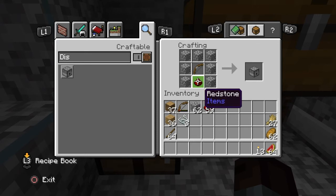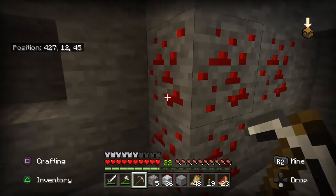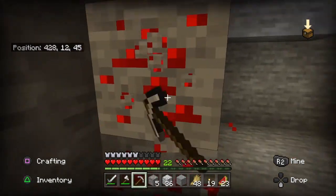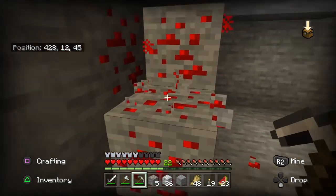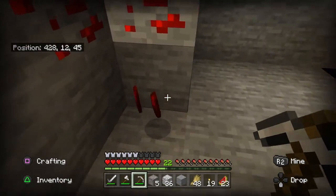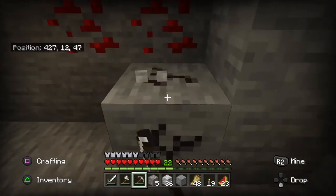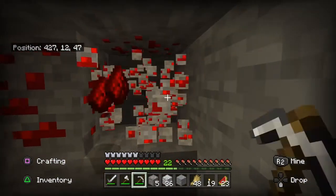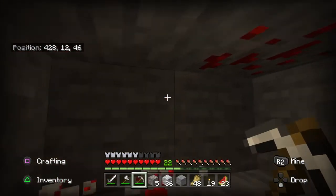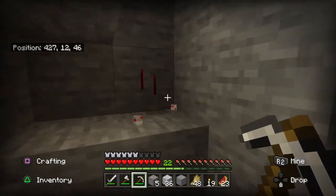The next ingredient we need is redstone. There are two ways of getting redstone in Minecraft. The first way is to go down to the lower levels of your mine and look for the ore that is grey with a red glowstone on it. Simply mine this and it will drop redstone. Mine the rest of the ore body and this will give you your redstone.